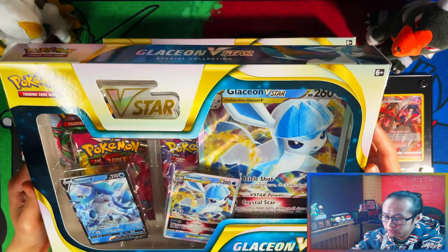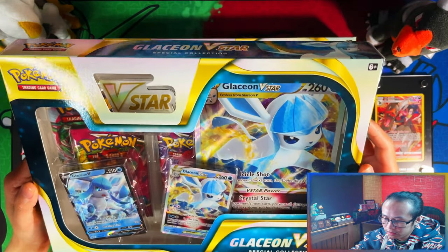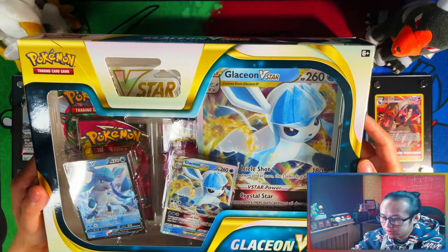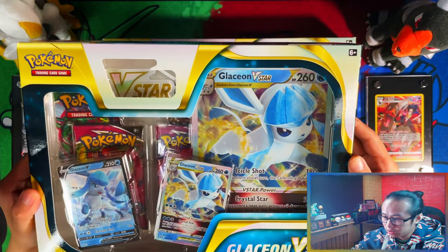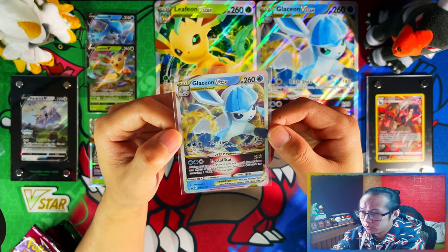I have opened both of these sets on the channel before, but today I really only want the Glaceon V-Star — anything else will be a bonus. So let's crack these boxes open. Here is the Glaceon V-Star that I'm going to be grading with Ace Grading.